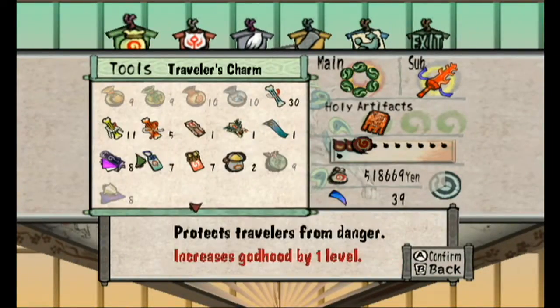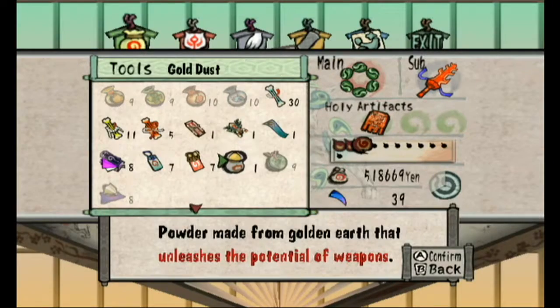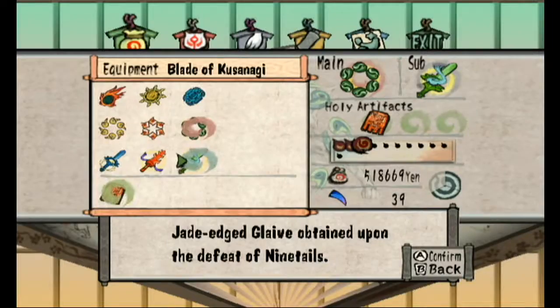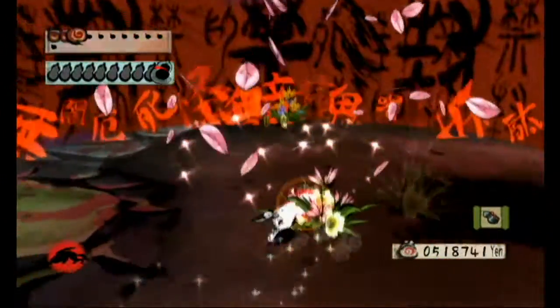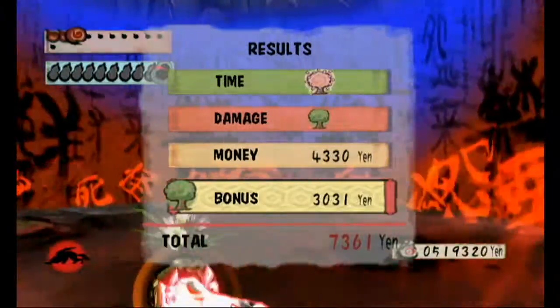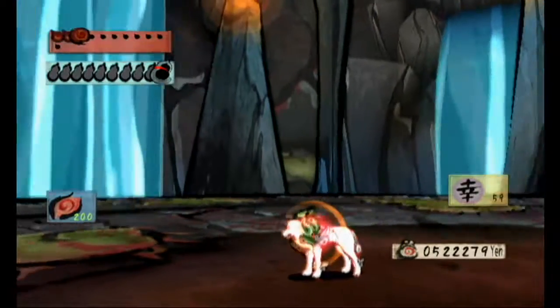Another thing I forgot to do is actually equip our new Glaive. Let's equip the Blade of Kusanagi as a sub because I like Glaives as subs. We're back to the stabbing attack. I prefer the upper kite-y style personally — it looks cooler, and it doesn't throw off your positioning as much.